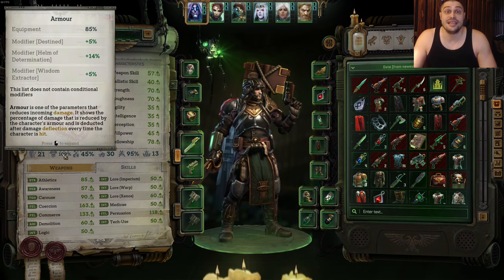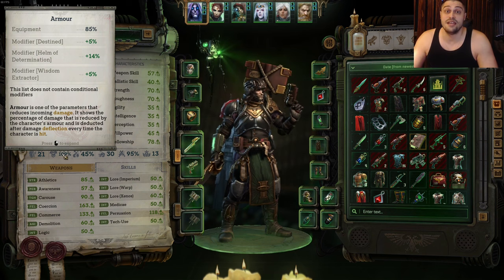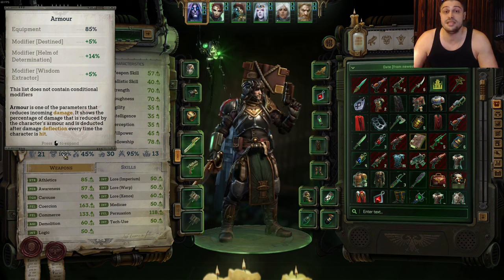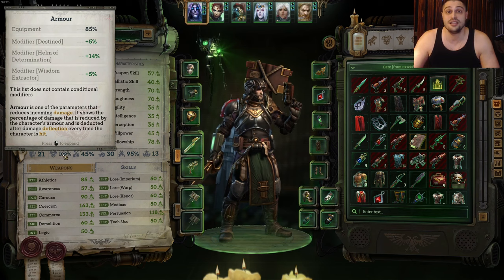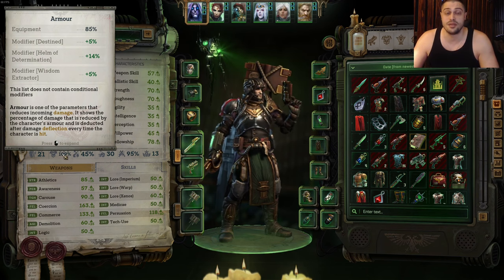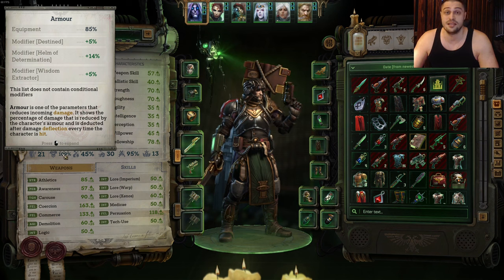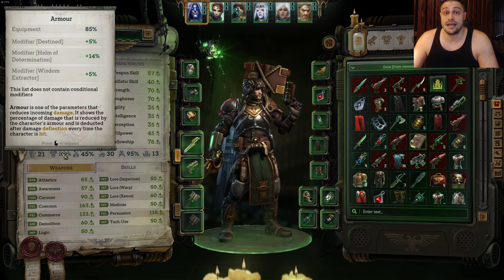The next defensive stat to pay attention to is armor. Everyone benefits from armor, but tanks — warriors and vanguards — benefit the most. Armor is the amount that mitigates incoming damage; the higher it is, the better. During combat, for example, I can raise armor on my character to over 300%, and crits are usually potato damage. For squishes, around 50% or so should be fine.